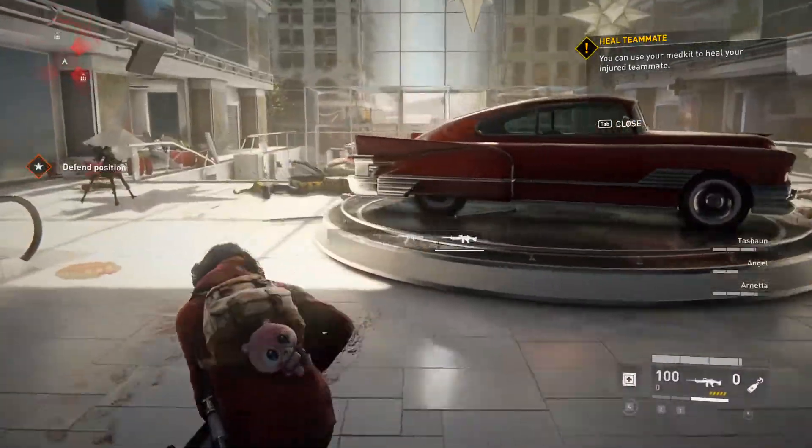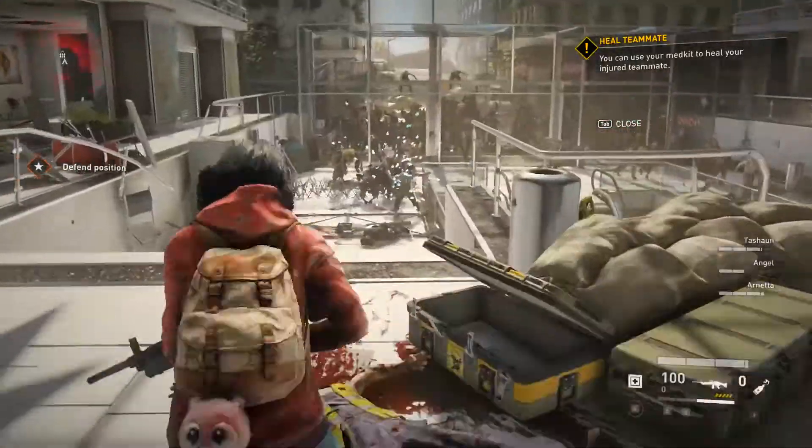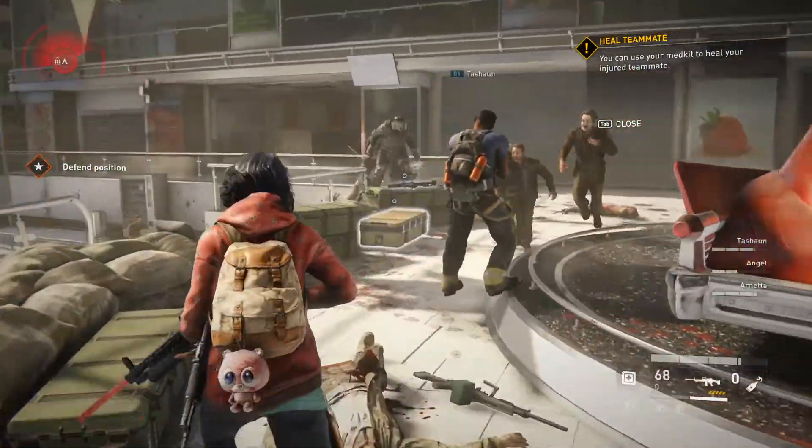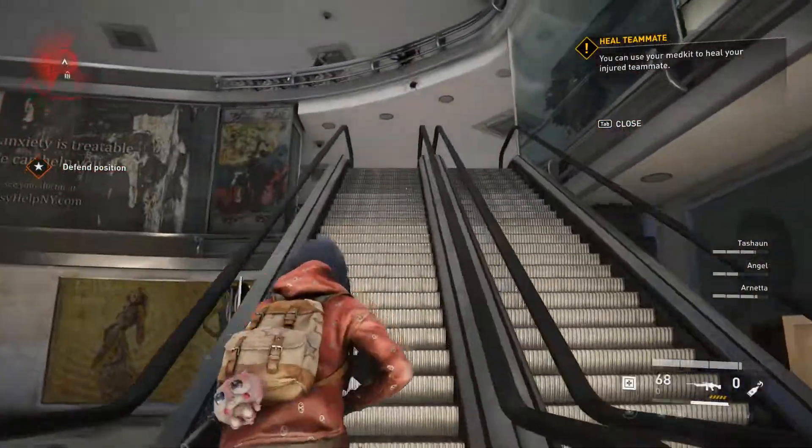There's a pink special enemy right here - let's use this. I gotta crouch down. Let me get up here real fast.